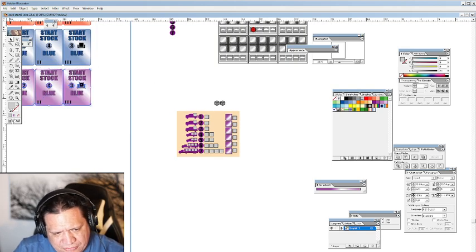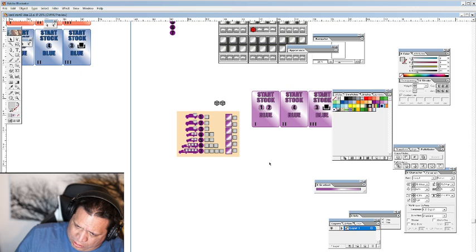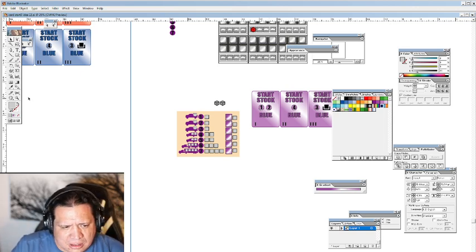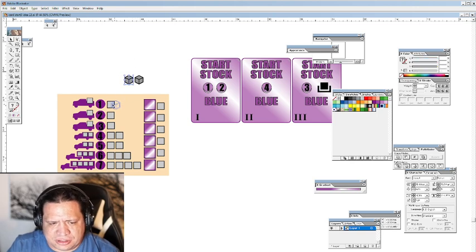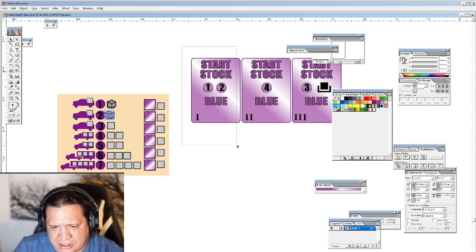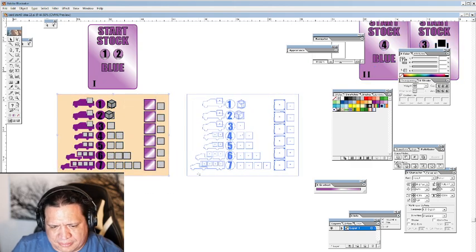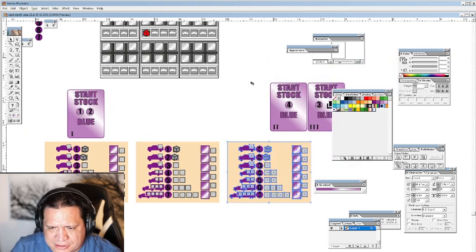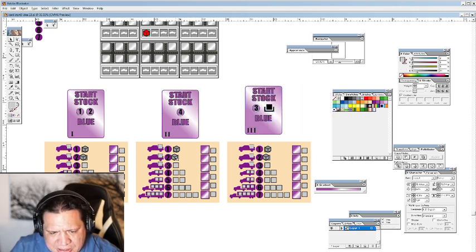So if we're looking at these — these are going to be the first stock cards that are available. They're going to be in the general supply, so the players have their own supply they draw cards from, but they'll also have one of these cards available in the middle. These cards show how the company should start. This one shows that there should be a cube on one and two — that's how it would look for this card to start on the company charter. We'll call it a charter just to have something to call it. That same charter in this case would look like this, and that same charter in this other case would look like this.